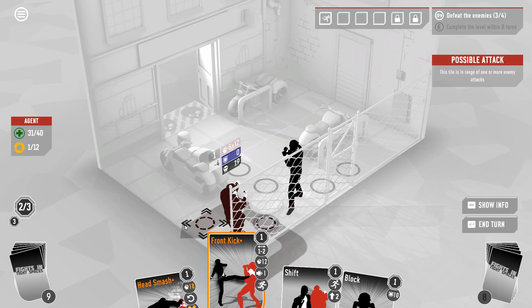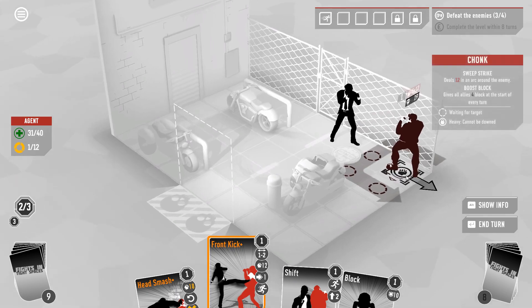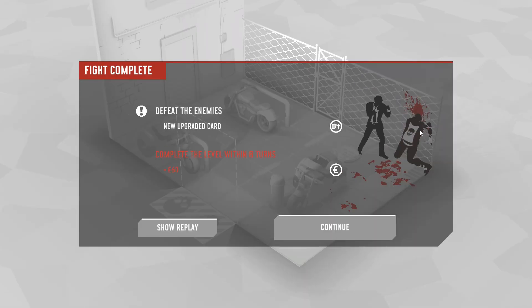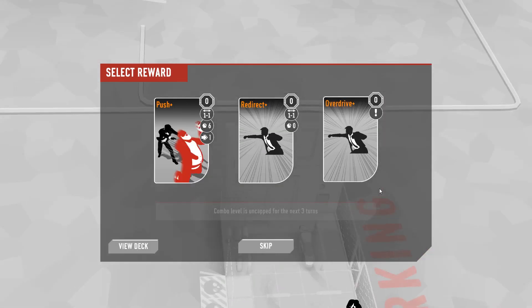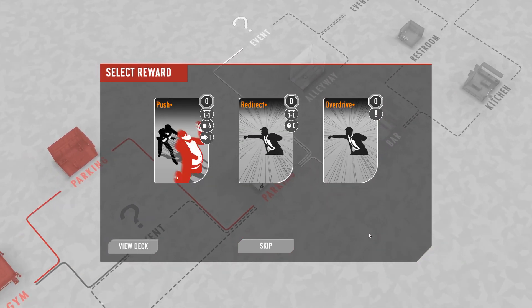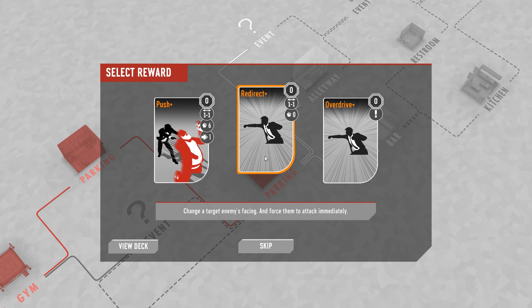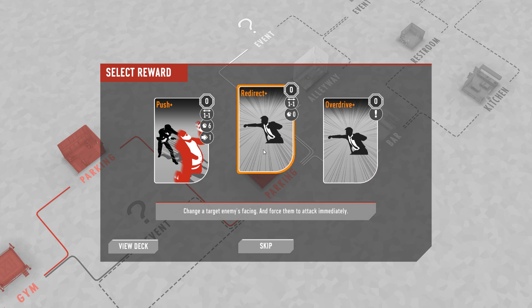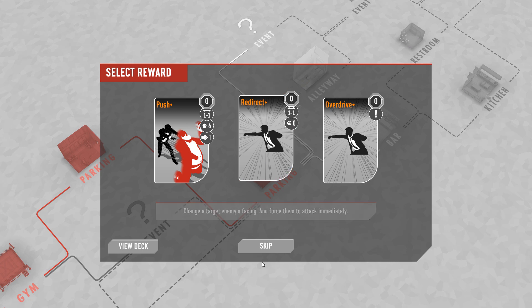Quick kick into front kick is an awful lot of damage. There we go — we really jammed his head into that. I can't believe it — we overkilled that guy by like 17 points. There are cards in our deck I'm not happy with — things I'd be happy to replace — but I don't know if we want to generate more stuff. I think I'm going to skip. Interesting that you don't get anything if you skip — a lot of games will give you a little bit of currency or whatever.